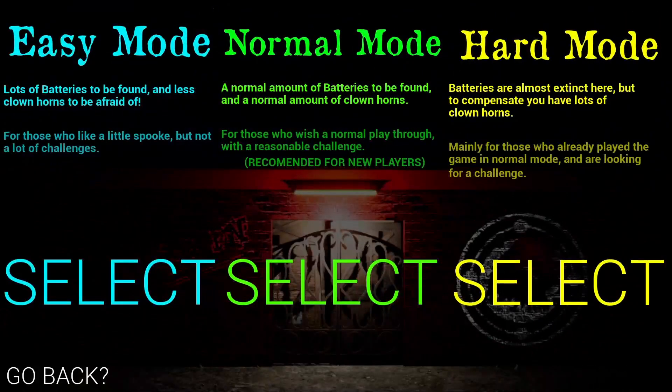Let's see — lots of batteries to be found, fewer clown horns to be afraid of. That's Easy: for those who like a little spook but not a lot of challenge. Normal: no batteries, no clown horns, for those who want a normal playthrough with a reasonable challenge. We'll go with Normal.